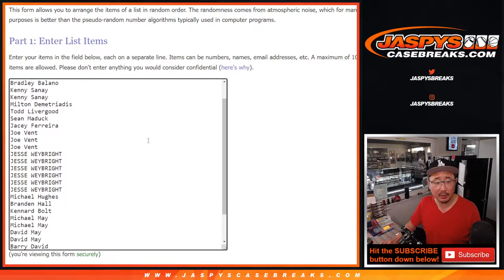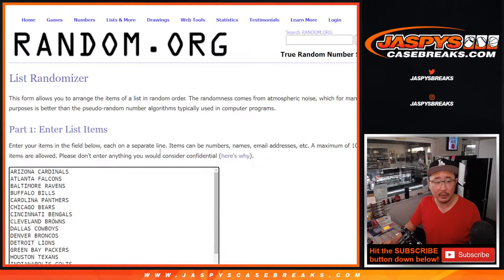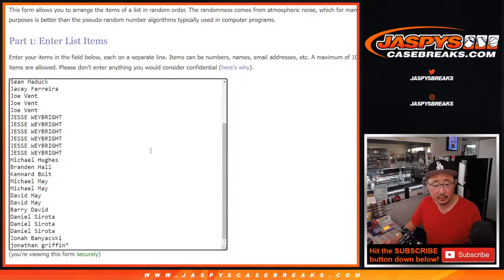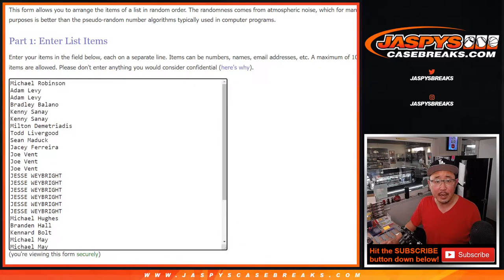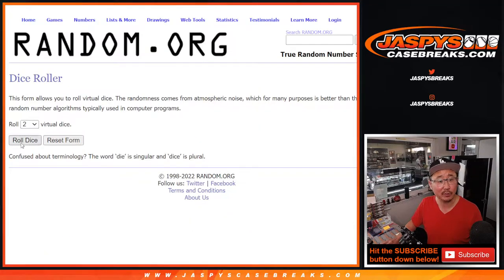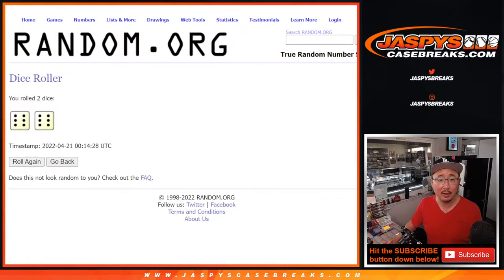Big thanks to this group here and there's all the teams right there. I got the right list. Now we're gonna do the break first and then at the end we'll re-randomize everybody's names in the top two. We'll get into that Prism First Off The Line break — that's coming up in the next video if you're looking for that — but first the break. Let's roll it, randomize it, six and a six, full twelve times for names and teams.